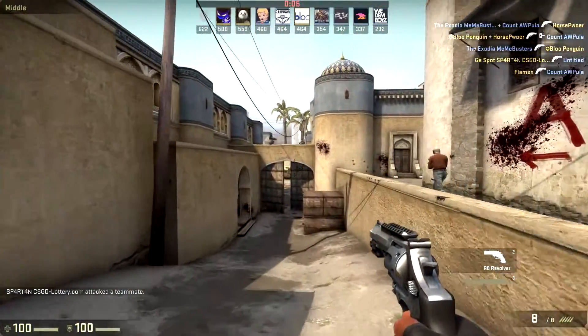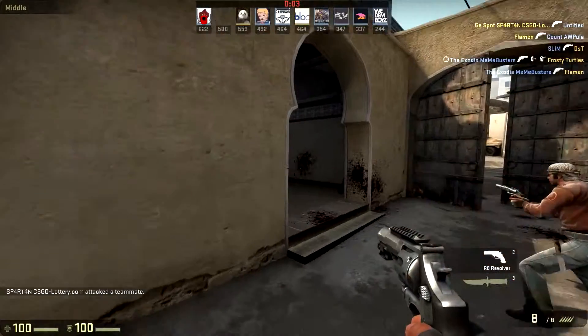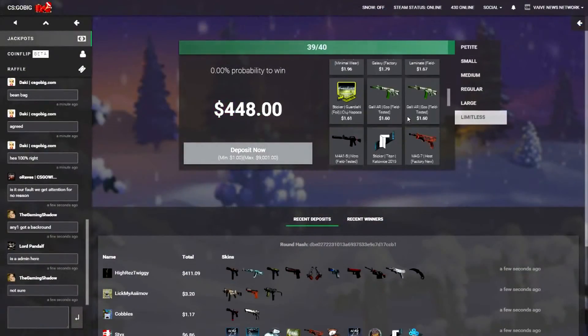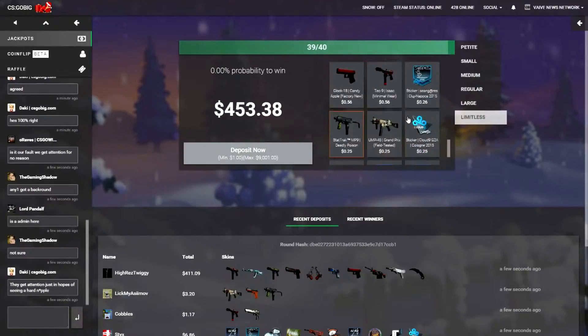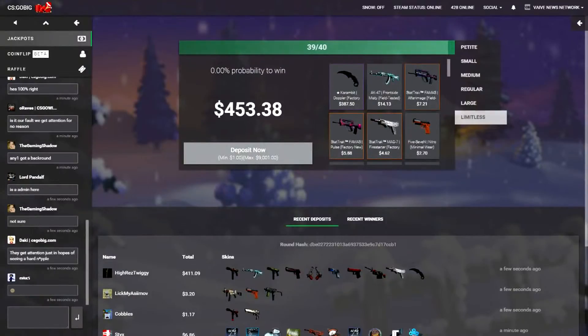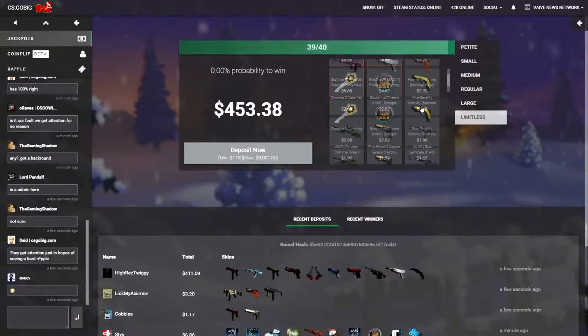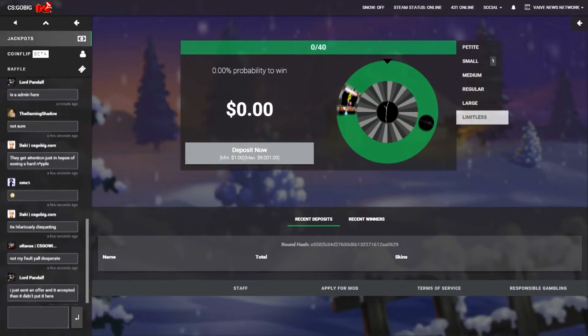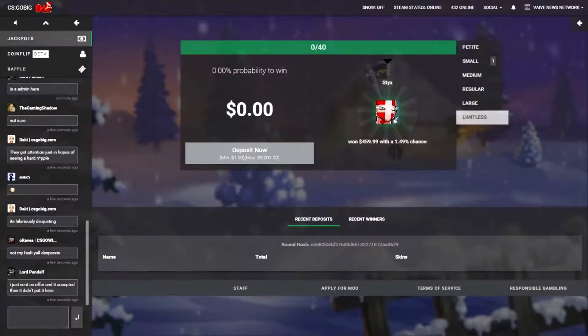If you want to test your luck to get one of the new R8 finishes, you can check out today's video sponsor, CSGOBig.com — link is down in the description. On this website you can do raffles, take part in jackpots and coin flips. They are an incredible group of people, and I recommend checking out the website if you're in the betting, trading, or general collecting scene of CS:GO. Once again, that's CSGOBig.com, link is in the description.